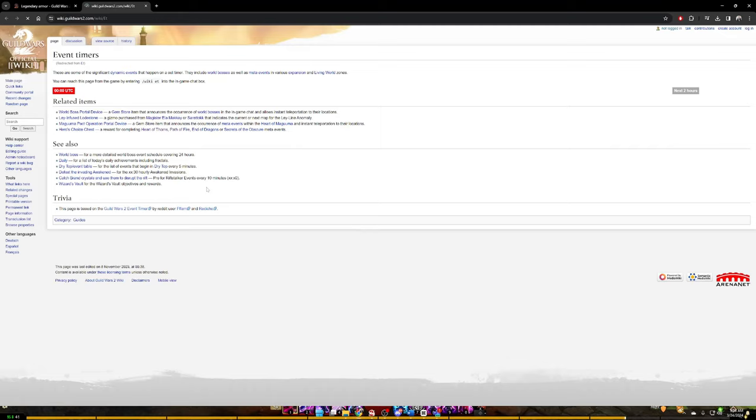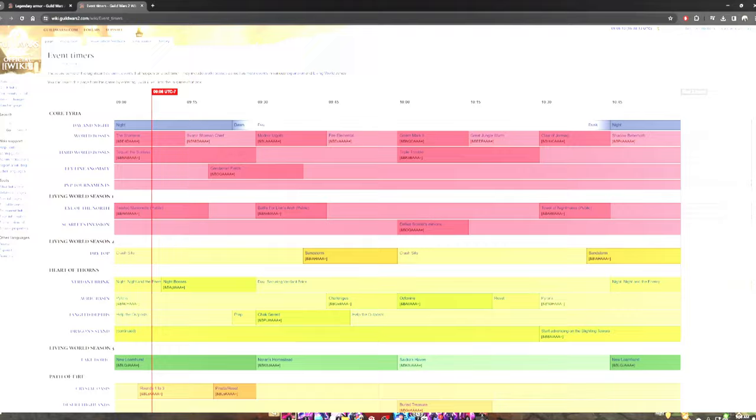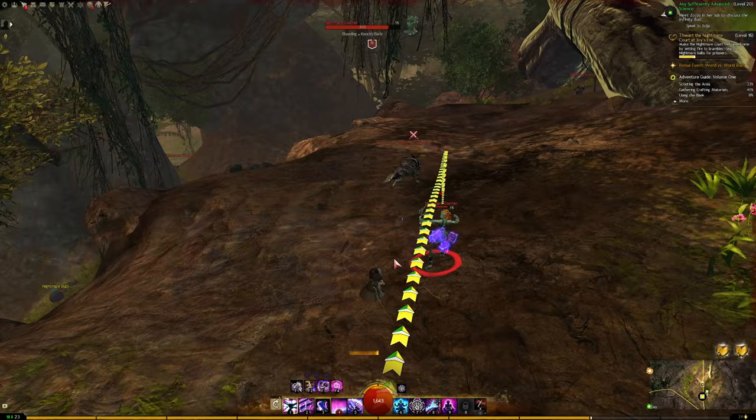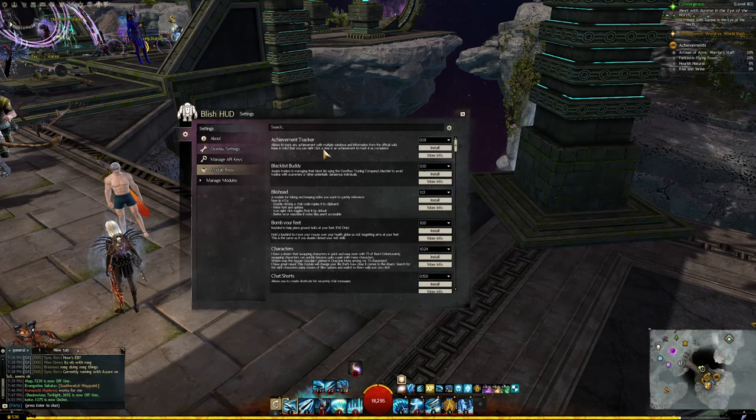I use this for event timers by typing slash wiki ET all the time. That said, not having to cross-reference a map on a wiki and instead having an in-game overlay that tells you where to go, what path to follow, or where the collectible items are is much better. Initially when I started fooling around with overlays I was using Taco, and that's fine — it works.